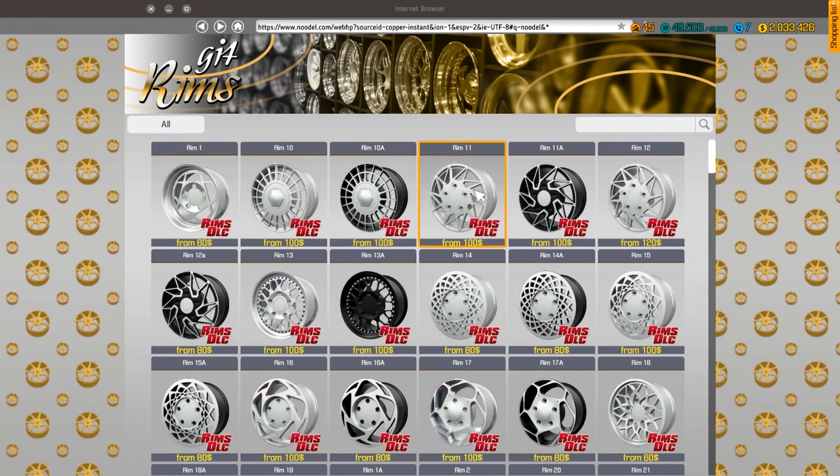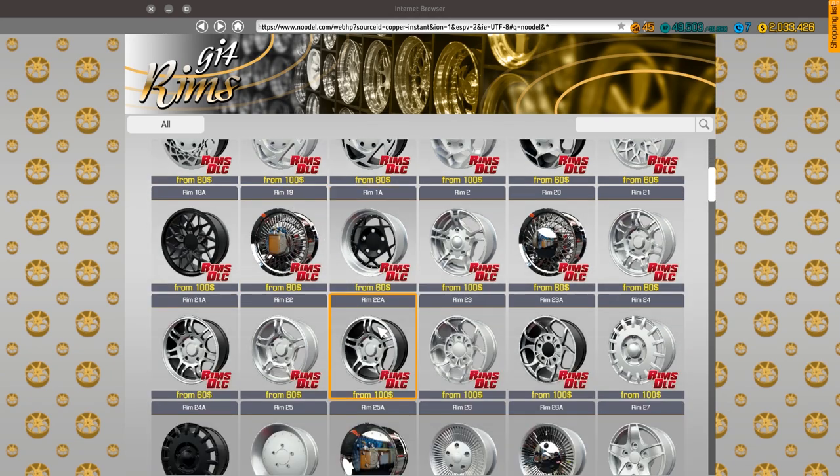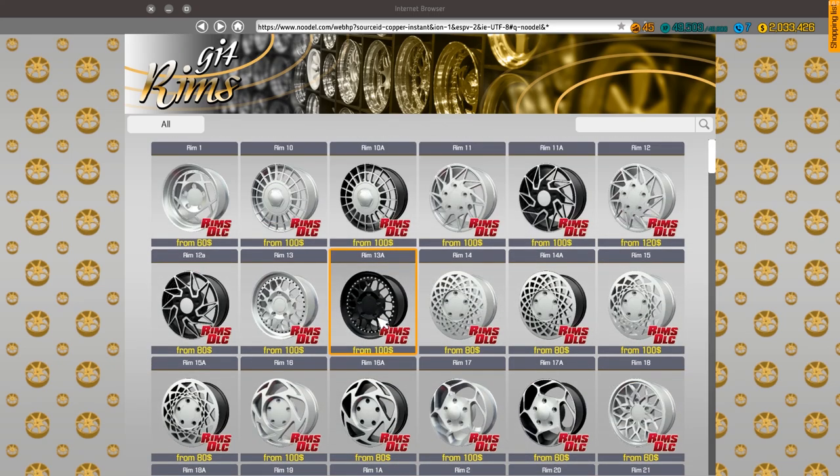Right when you log in and buy the rim section, they're all labeled pretty accordingly. Some are technically the same rim but in different color variations — one might be silver and one's black. It looks like they added some two-piece, maybe some three-piece rims in here as well.